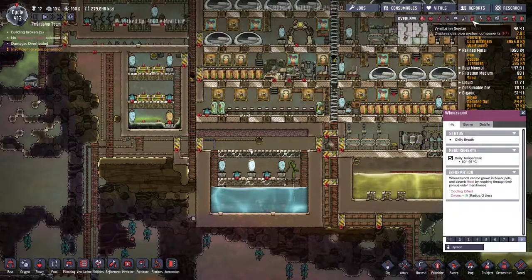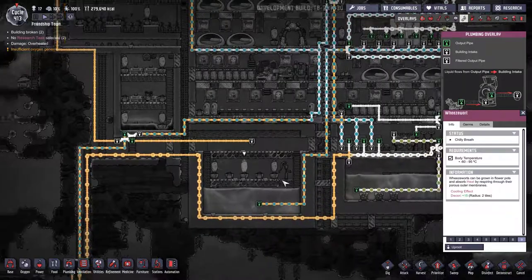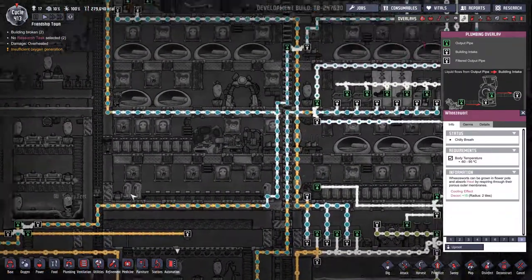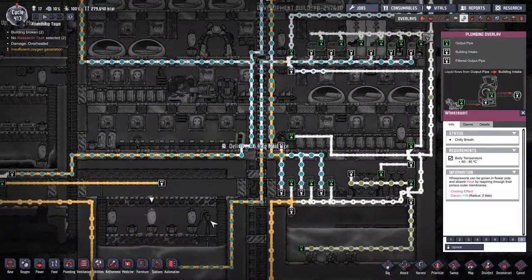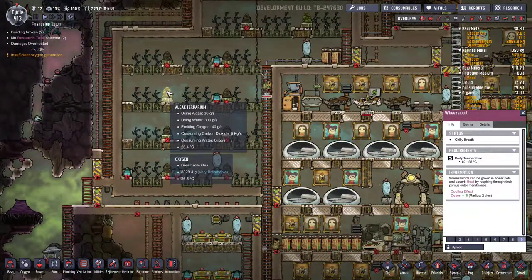After that, once I have my water collected down here, I pipe it to the base — to the sinks, the showers, the toilets. This is also where they get water for food if they're using the microbe musher, and also for the algae terrariums.